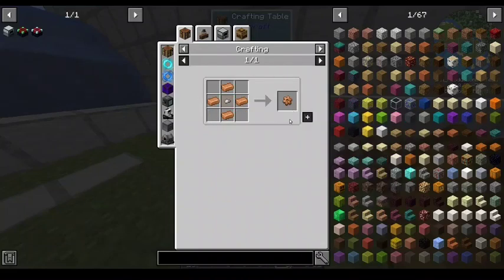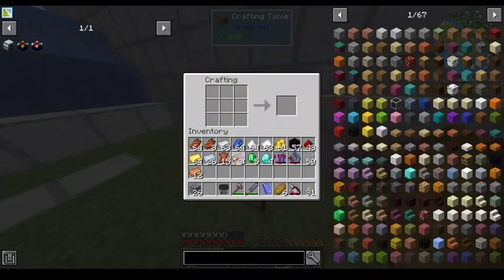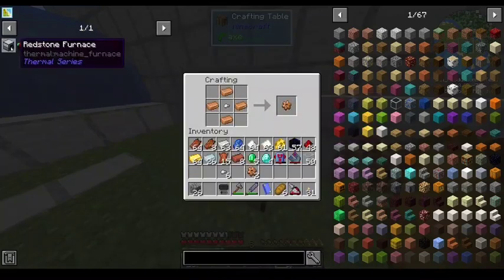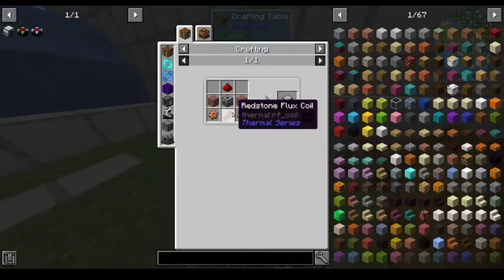Good morning, good evening, and good afternoon. I need iron nuggets, and we're going on a redstone furnace just because I could use some more leather.